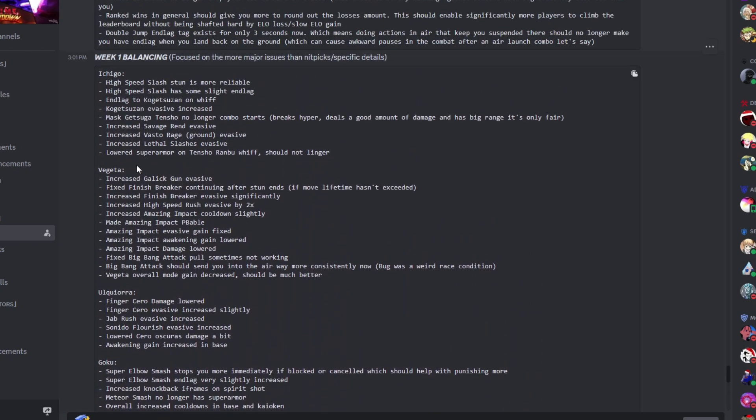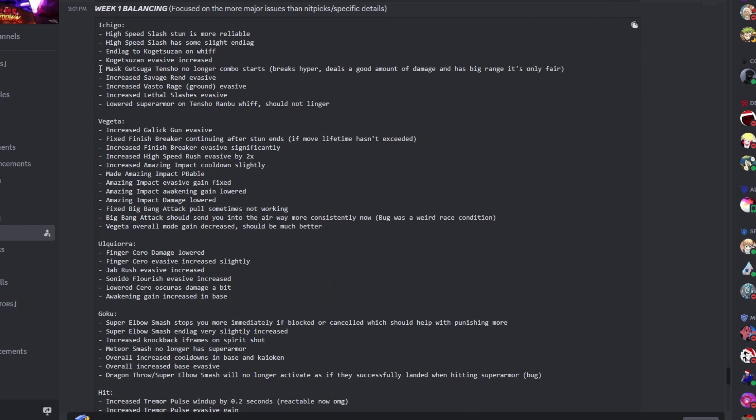First thing I see here: the 1A attack on Ichigo is no longer a combo starter, which I think is good because it used to be really OP. Now instead, it doesn't combo start anymore, but they buffed the damage and now it breaks hyper armor, which is pretty good.